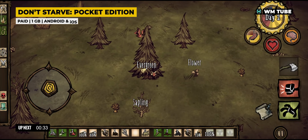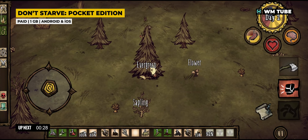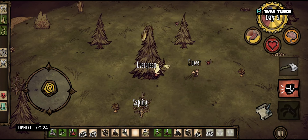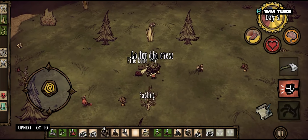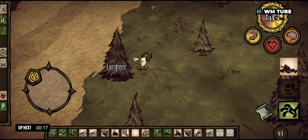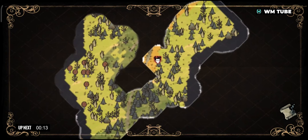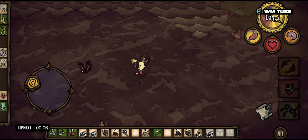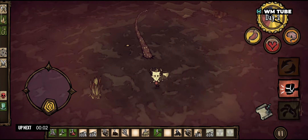Don't Starve: Pocket Edition is a survival game where players control the character Wilson in a dark and mysterious world, aiming to survive by managing resources, crafting tools, and exploring procedurally generated landscapes. The game features a unique hand-drawn art style, a day-night cycle with nighttime dangers, and a permanent death mechanic. The mobile version is optimized for touch-based controls and includes expansions from the original game, offering a challenging and engaging experience for players on smartphones and tablets.